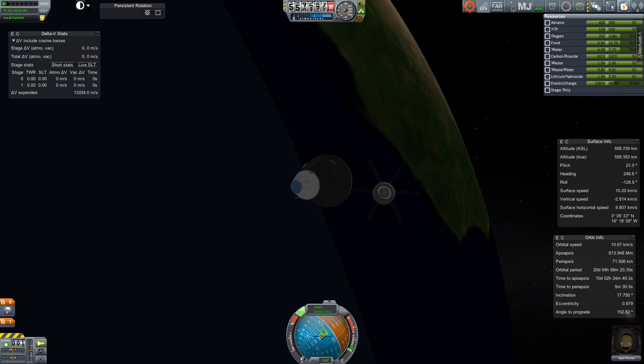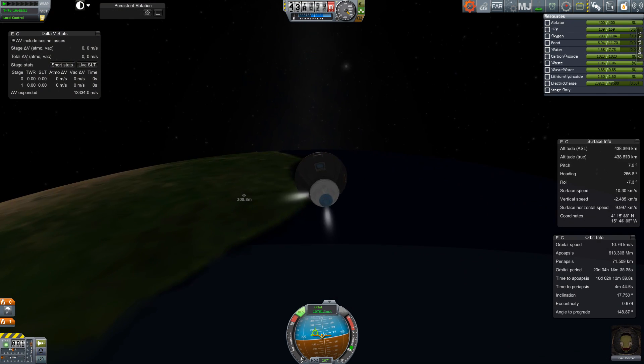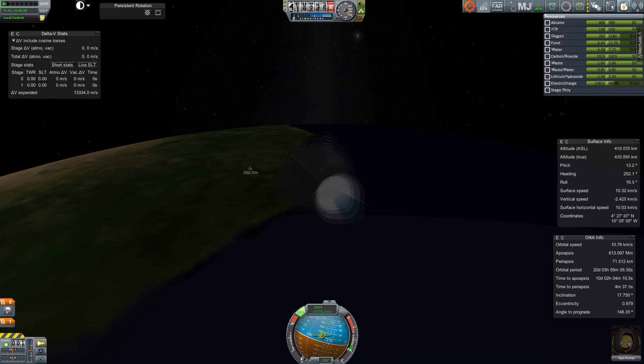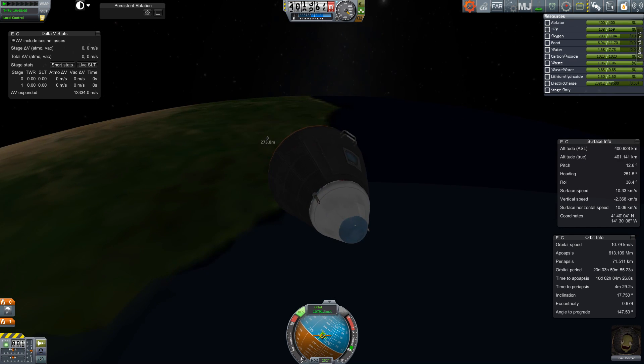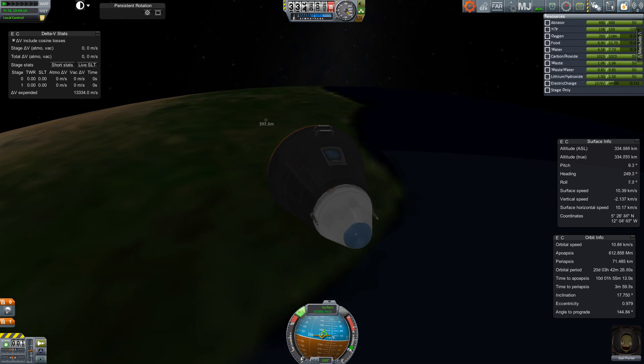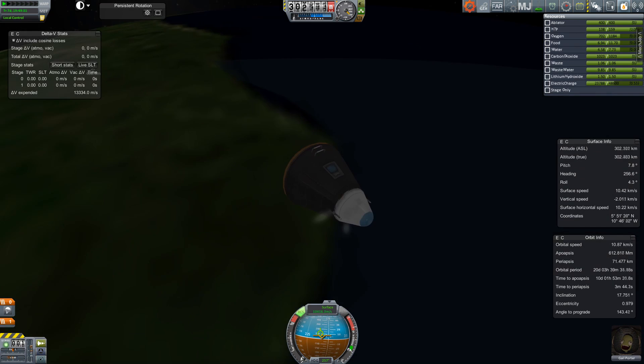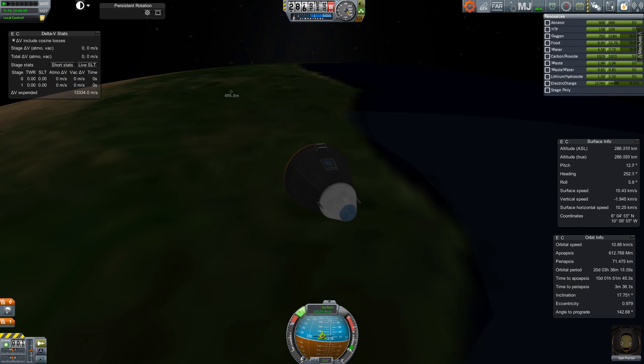500 kilometres above the surface, we ditch the second stage and switch over to internal power. We now have no solar panels and no extra life support — just the onboard life support, which should be good for a couple of days. And that might actually be necessary if, say, I don't get my periapsis set up correctly.